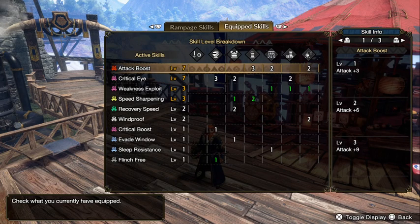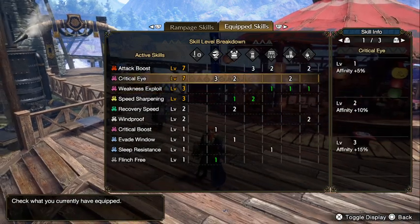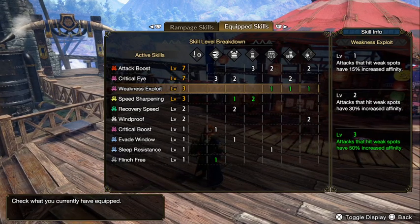In my build I got level 7 Attack Boost, but if you don't have the talisman I use, then you have level 5 Attack Boost, which is still decent — that's a plus 6% and plus 8 bonus. And you will have Critical Eye 7, which gives you 40% affinity. If you're using the Rathian Sword and Shield, it gives a natural 10% affinity, so that puts you at 50%. And with Weakness Exploit level 3, your attacks on weak spots will be 100% affinity.